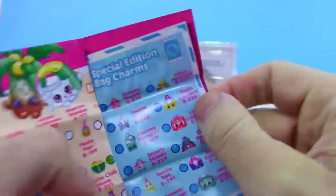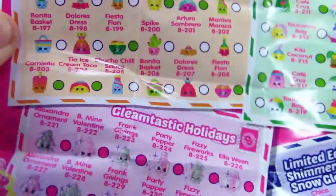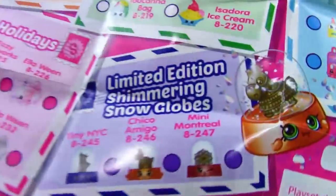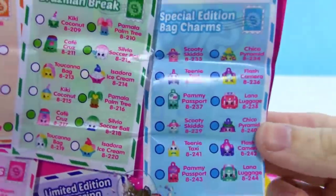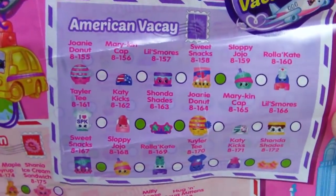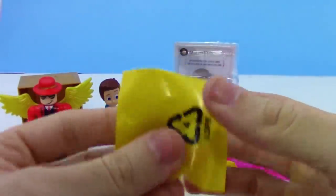On the checklist we have Mexico Amigos, Gleamtastic Holidays limited edition Shimmering Snow Globes, Brazilian Break, special edition bag charms, Canadian Cuties, and American Vacay. Feel free to pause the video if I'm going too fast! Let's see which ones we get.